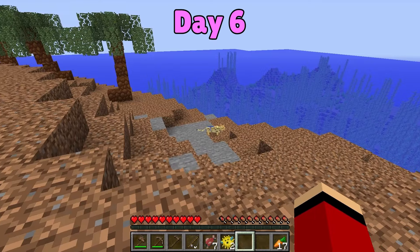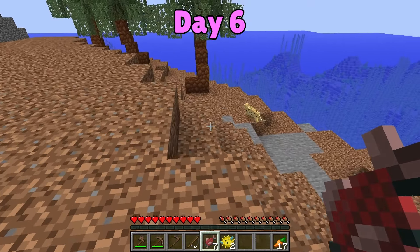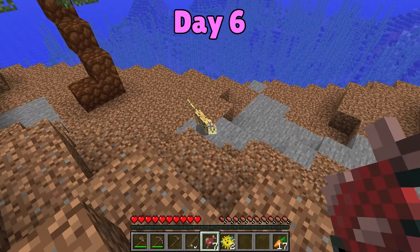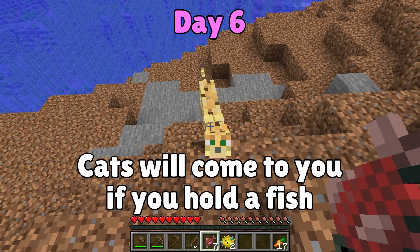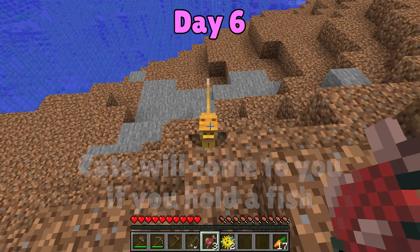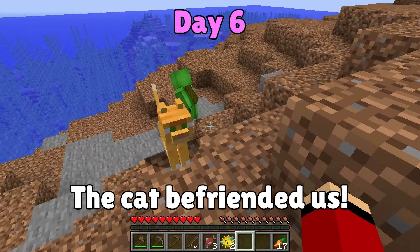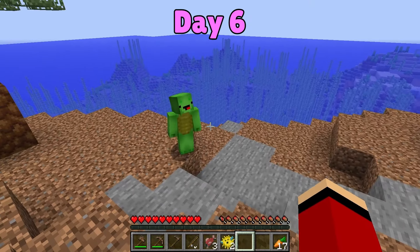I see something! There, right by the water! It's a big kitty cat! I can tame it with my fish! Come here! Here, take the fish! Wow, it's so cute! It's friendly too! It can be our pet! We have to protect it until day 100!